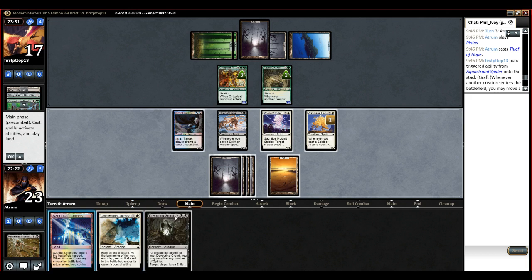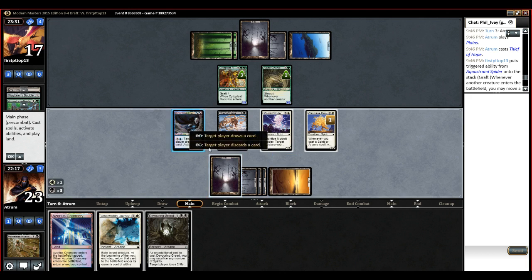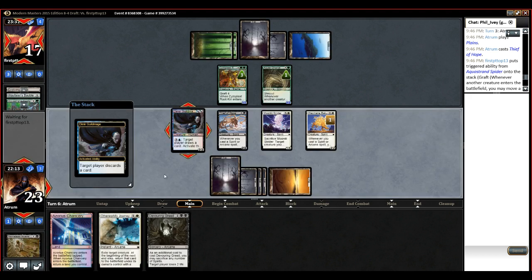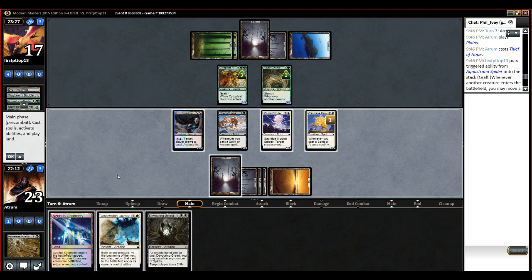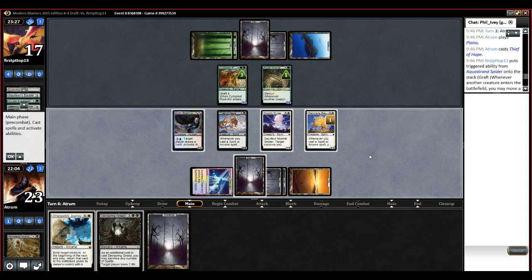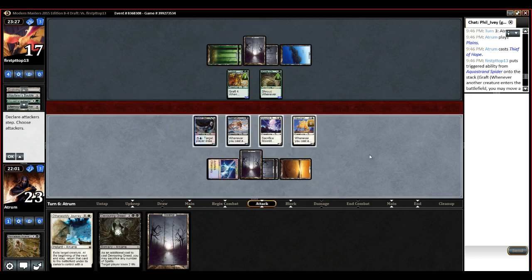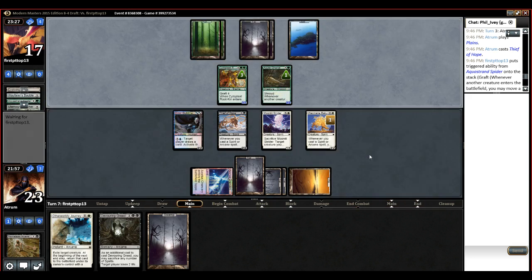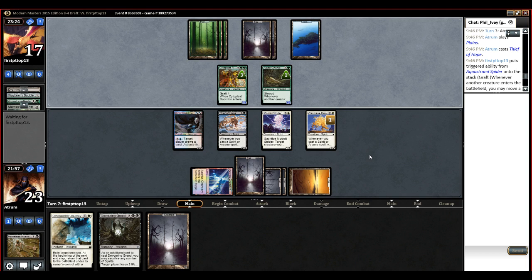Yeah, at some point I'm going to make him discard a card, then just play Chancery. Then we have Baku up to tap this. So we'll just play the long game. Ulamog's Crusher. Yeah — because eventually we get to a point where we can tap his whole team, get in there, and then devour and greed for... tap all but the Garl, whatever.